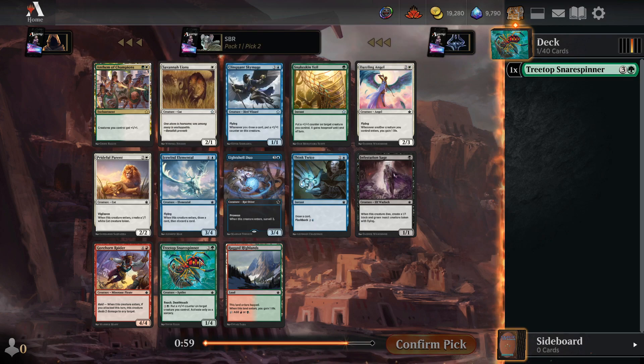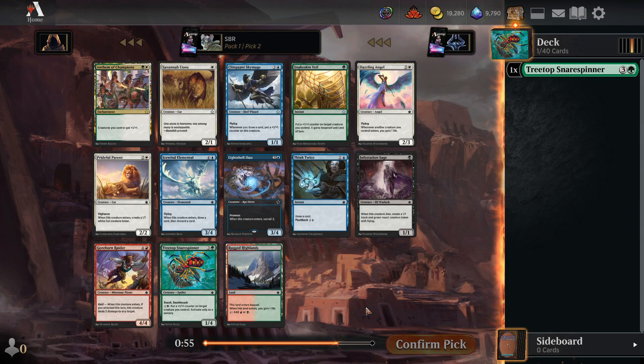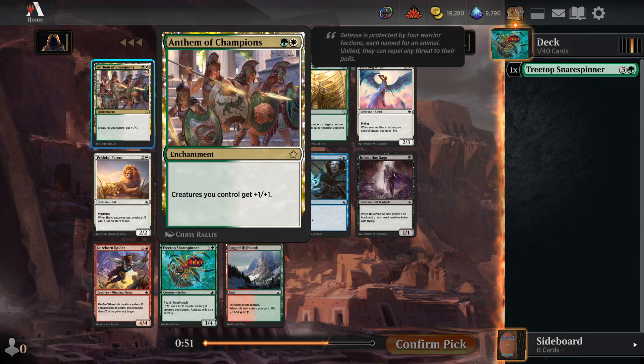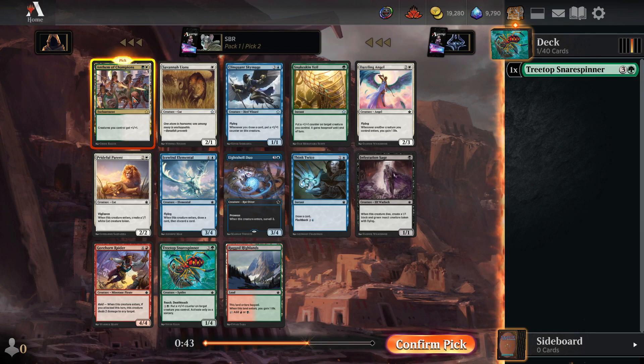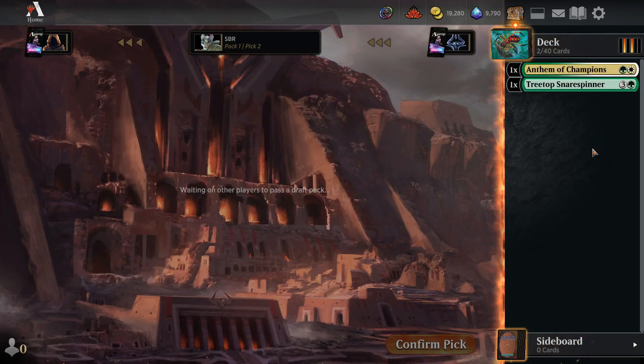That is super tempting. There is a second Spider here and a Snakeskin Veil. But that is an incredibly potent card to offer me here. Yeah, okay, I think I'm down for that one.